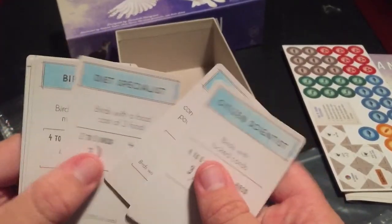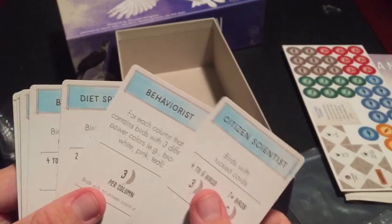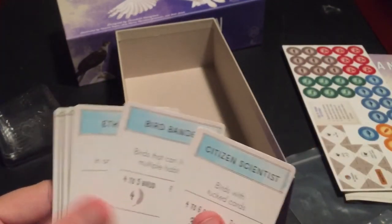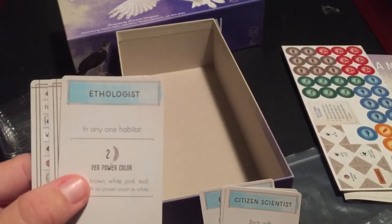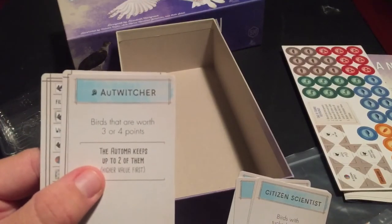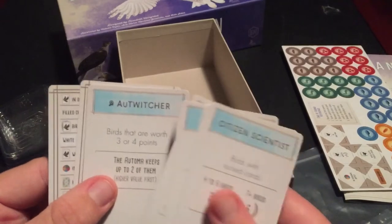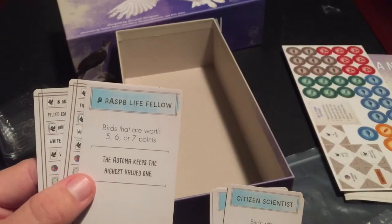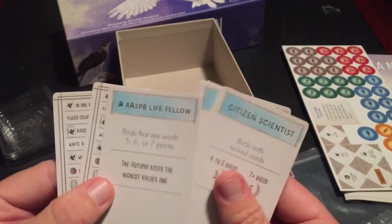And here are our new goals: Citizen Scientist, Behaviorist, Diet Specialist, Bird Bander, Ethologist, and a couple more that I'm not even going to bother trying to pronounce.